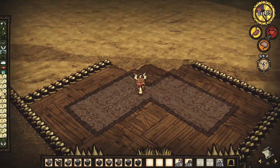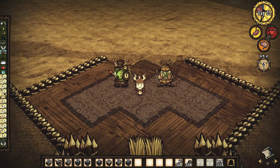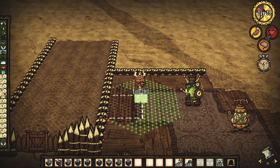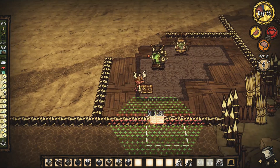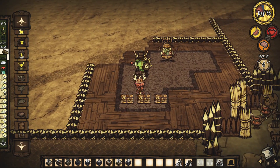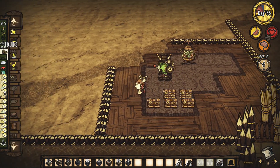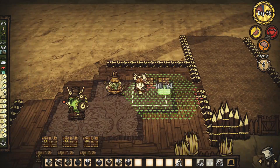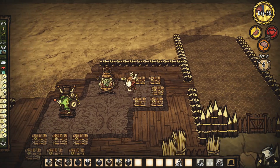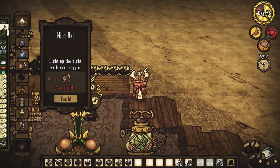A próxima área que eu resolvi fazer é a área dos baús e a área onde ficariam as máquinas. Foi uma coisa muito simples. No meio do piso de madeira eu coloquei os carpetes, pra dar uma diferença da madeira pro carpete. E comecei a colocar os baús e as máquinas. Nada muito complexo. Pra, caso precise de alguma coisa no meio da guerra ou no meio da batalha, você consegue pegar rápido e sair rápido.